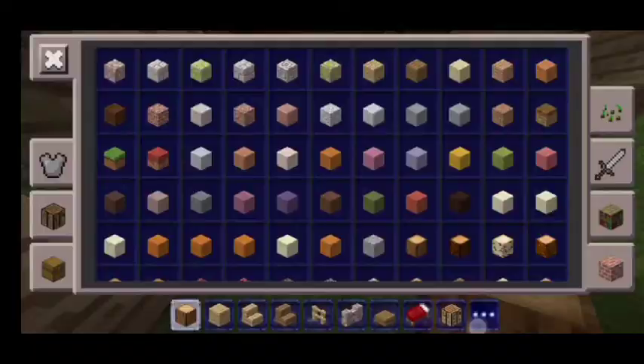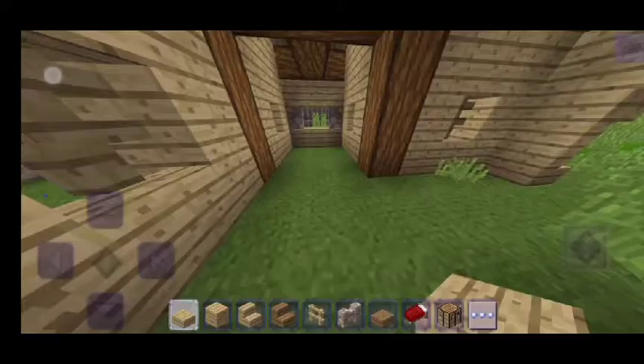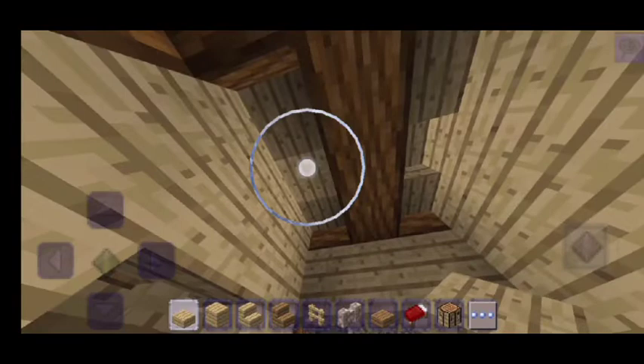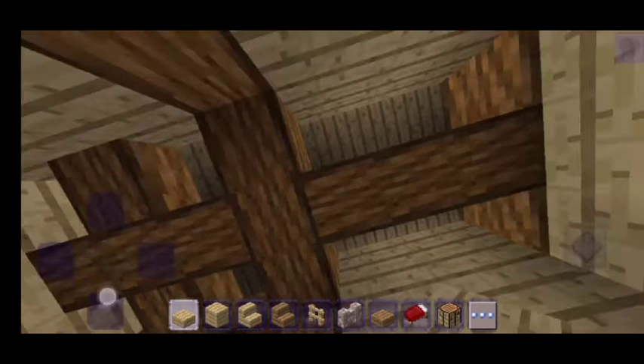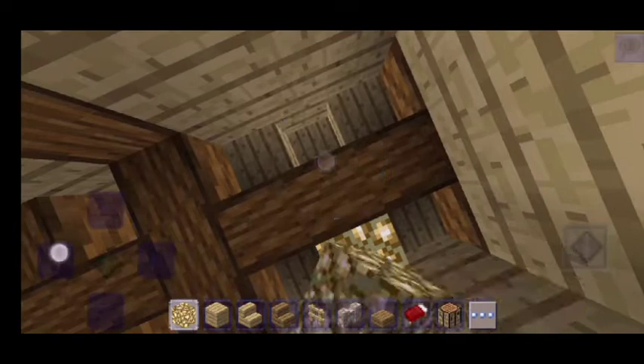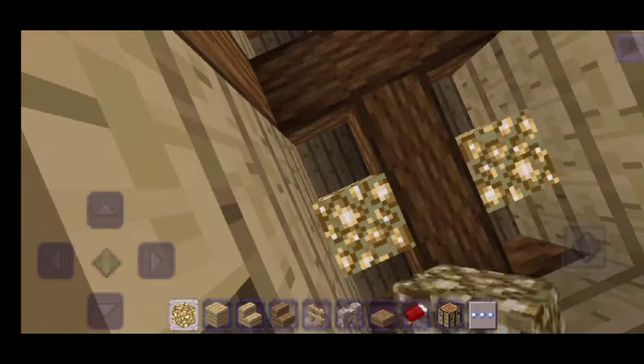...oak wooden slab and place them like that — not the middle one. You can do it right here to make it cooler. You can put a lantern on that if you want, but I don't have any lantern so I'll just put glowstone. Glowstone is pretty cool too. And then for the flooring...